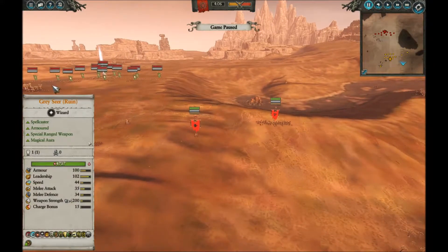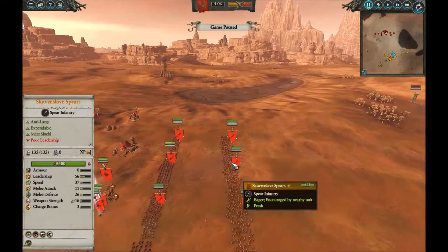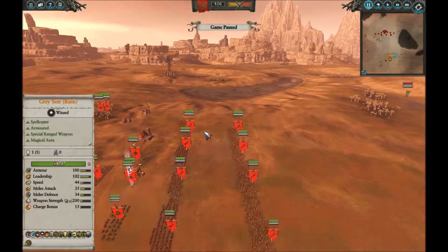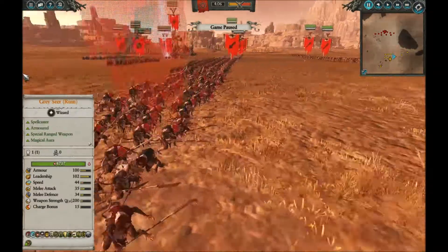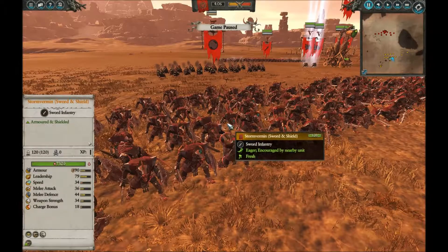To introduce the army list: up front I've got four Skaven Slave Spears. In my back line, I have four Clan Rat Spears — three there and one way in the back. Mixed in with them I have two units of Storm Vermin with Sword and Shield.